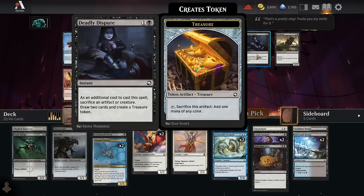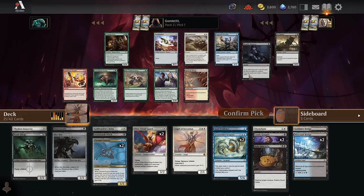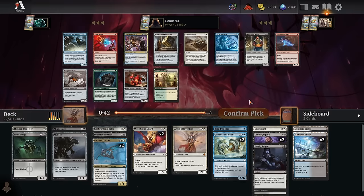Deadly Dispute is good when you have expendable tokens. Cogwork Wrestler is fine — cheap blue play. I think Dispute or Fatal Push makes sense here. The Dispute, because the treasure token is big. You know what, I'm going to take Dispute for the treasure. Pack three, pick two — we've got three indestructible artifact lands, so Tezzeret's Touch is actually just the hotness.